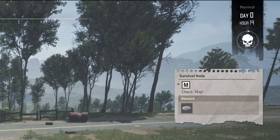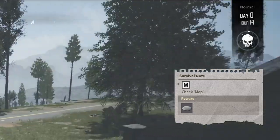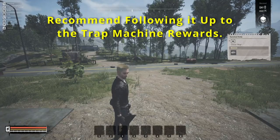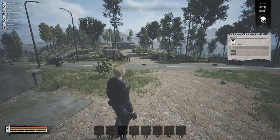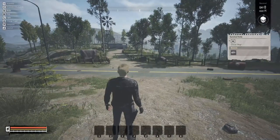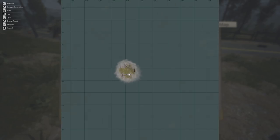Below that you'll see a survival note — press M to check your map and get a reward like a piece of iron. You can follow the survival notes as you go, but they're not critical. Press M to open the map — this is all you get at first, just where you're standing. You'll slowly expand it as you explore, like a fog of war. Zoom in and out with the mouse wheel. Left-click to place a marker on the map, and it'll show up as a numbered icon on the compass at the top center of the screen.